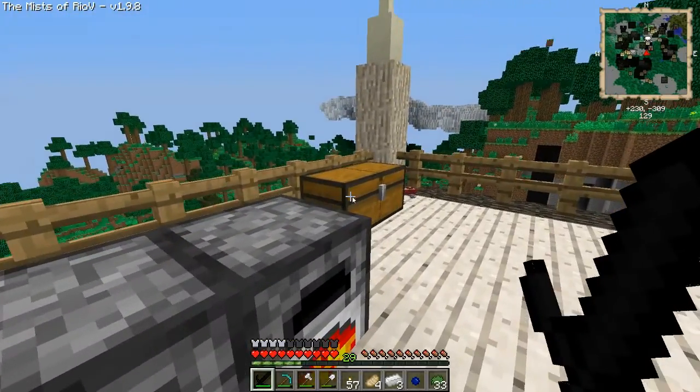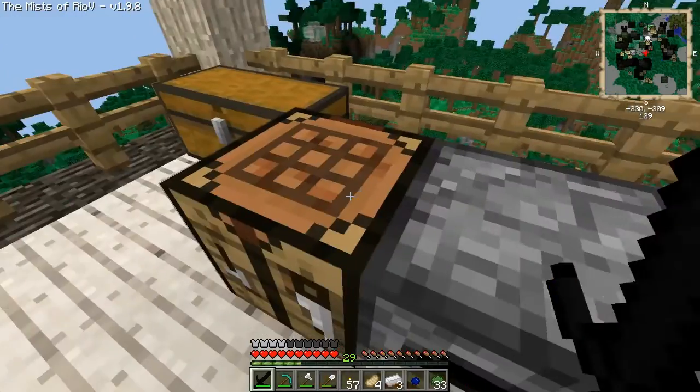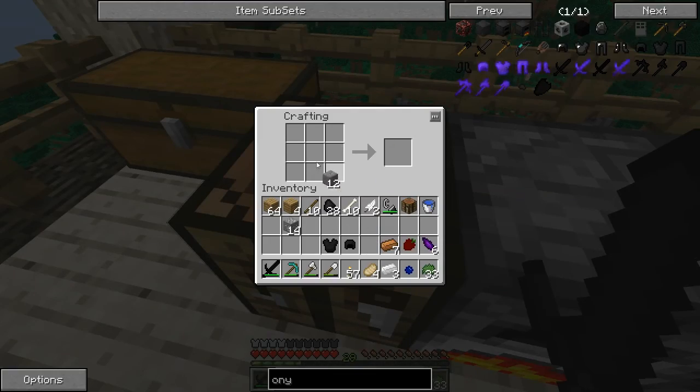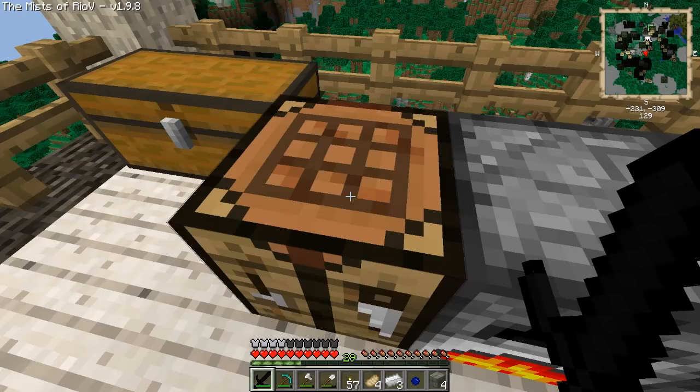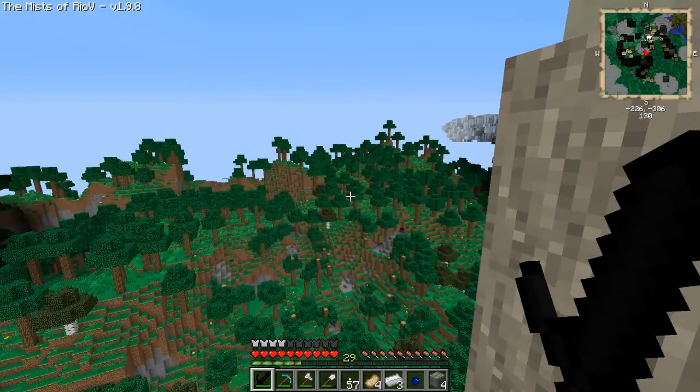Fraps just had an epilepsy, sorry. So we're gonna be opening up the Arubus dimension this episode. To do that we need mossy stone. Forget going to find the end portal — let's just make it. I'll be right back, I'm gonna go get some moss.